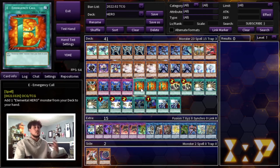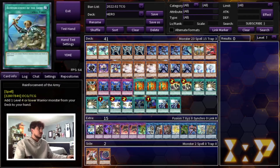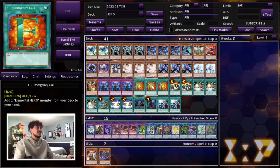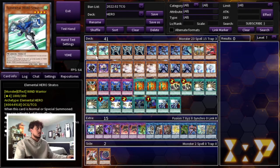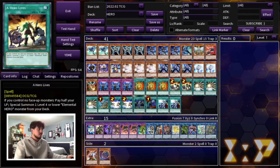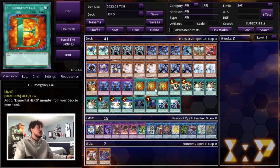This deck is hyper consistent for spell cards. You have three E Emergency Call, two Hero Lives, three Mask Change, one Reinforcement of the Army, and double Fusion Destiny. If you draw your Fusion Destiny, it's actually really powerful because you don't have to go into Mirage and risk getting hit by a hand trap — you can just go directly into DPE. E Emergency Call searches anything and it's also not once per turn, so it searches all your heroes: Stratos, Solid Soldier, and Shadow Mist are all Elemental Hero names. With Hero Lives, if you open just a normal summon and don't open Shadow Mist, you can Hero Lives it out.